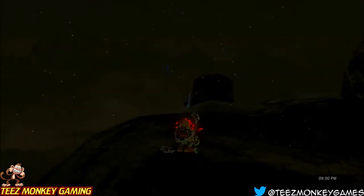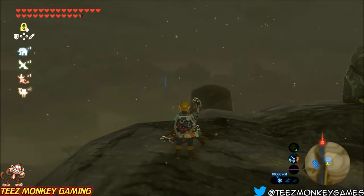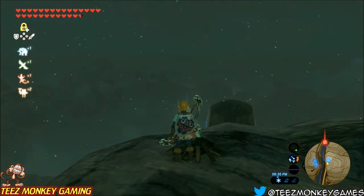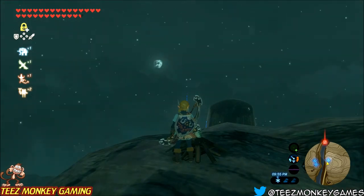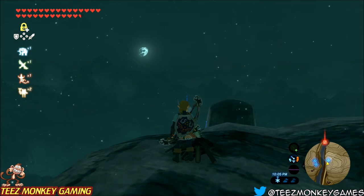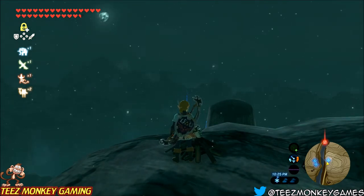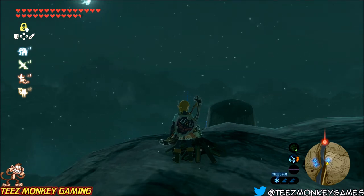Then basically all we're going to do is sit here and wait. I've found the best thing to do is to face yourself towards the Hatino Tower. That way the star fragment is going to fall in your camera view, which allows you to warp over to the tower and be a lot closer to the fragment. Usually between 10 and 2 is when you're going to see the star fragment happen, so pay attention to the time.